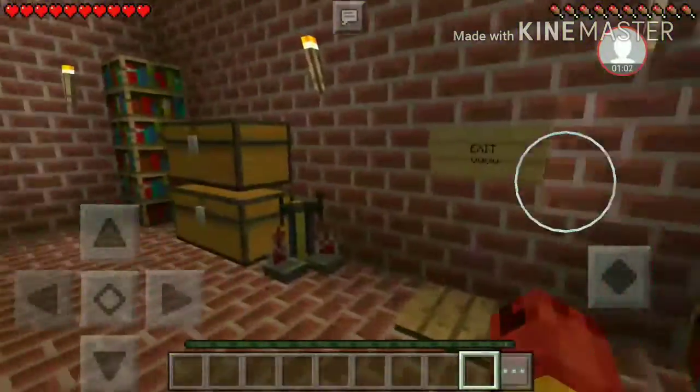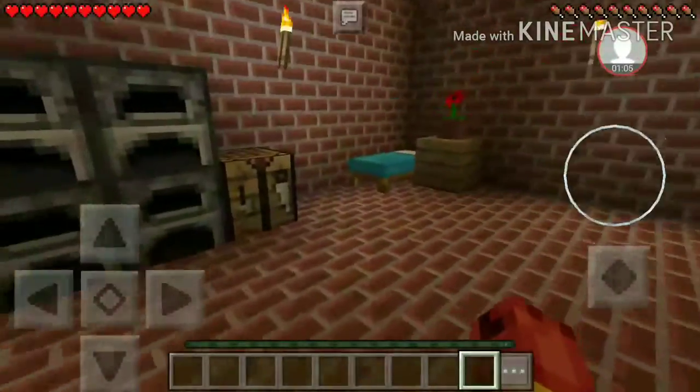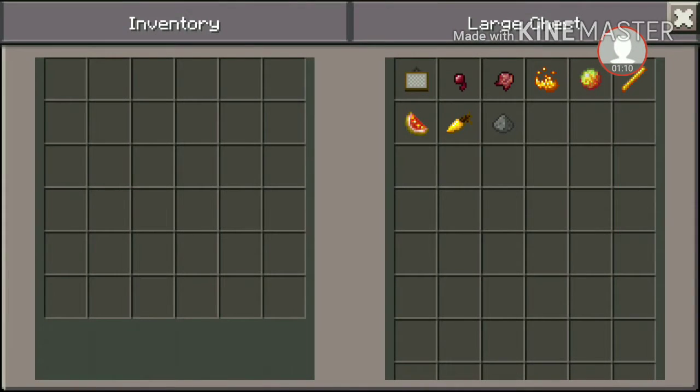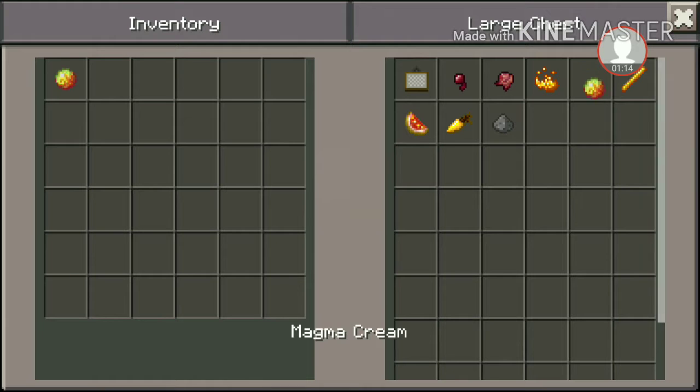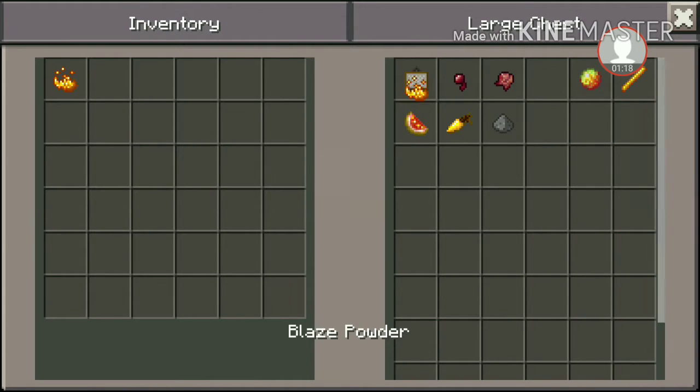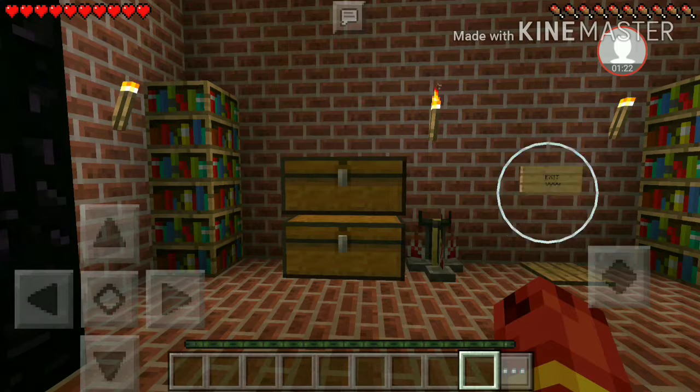Okay, so this is our furnace, crafting table, bed, flower. Let's see what's inside the chest — we have lemon slime... what is that? Oh, magma cream. And then blaze powder, blaze rod, and a painting.